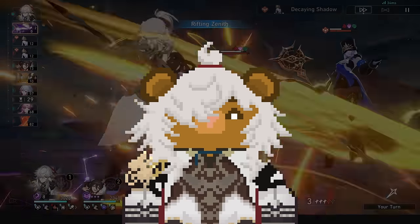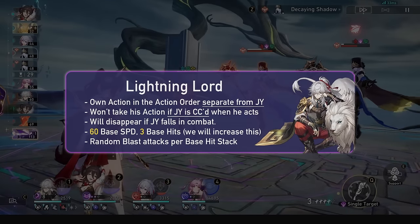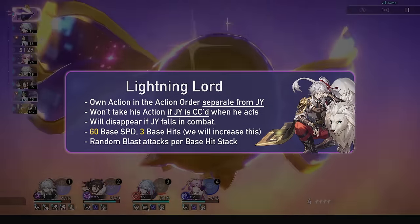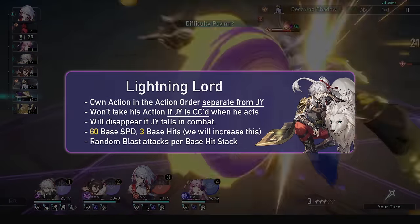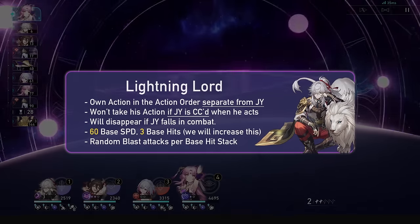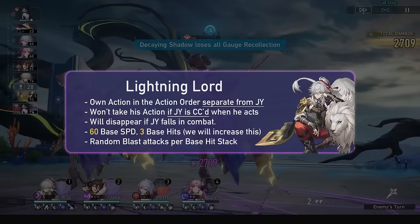We will focus on fully explaining his talent, which is his most important factor and where most of his damage comes from. He will summon Lightning Lord, a unit that has its own action in the action order, but won't move if Jingyuan dies or is crowd controlled when Lightning Lord is supposed to take his action. It has a base speed of 60 during the fight, as well as 3 hits per action, which are blast attacks he does when he takes his turn. These blast attacks hit 3 targets per hit, with the central target taking more damage and the target being a random enemy each hit. This whole attack counts as a single follow-up attack too.